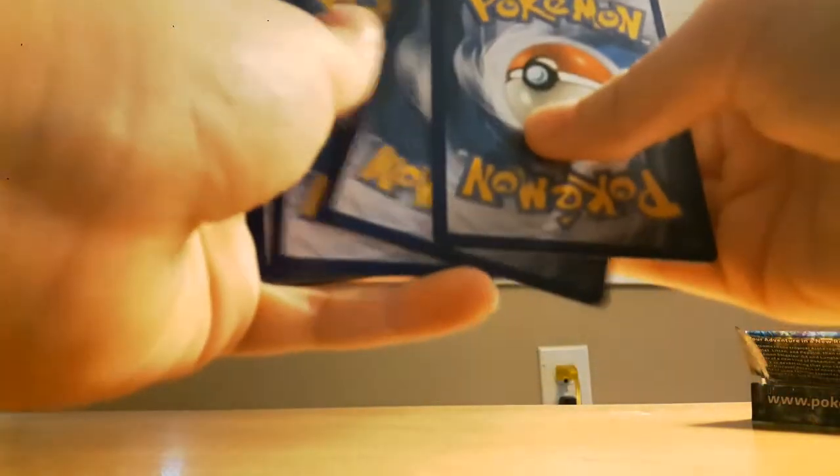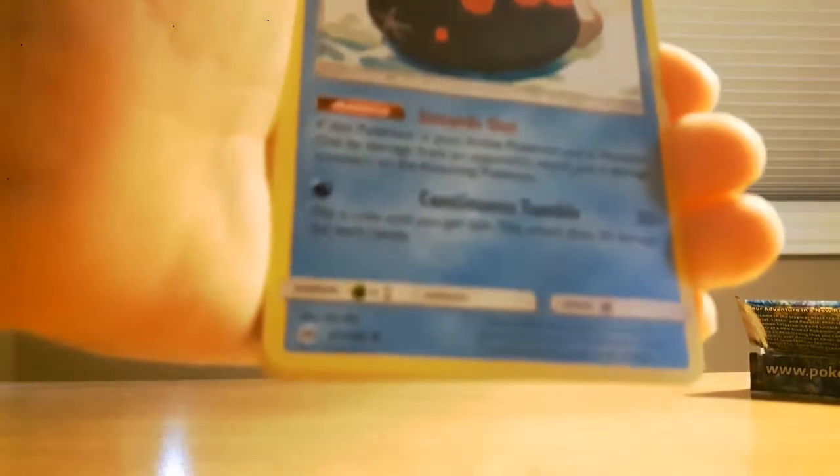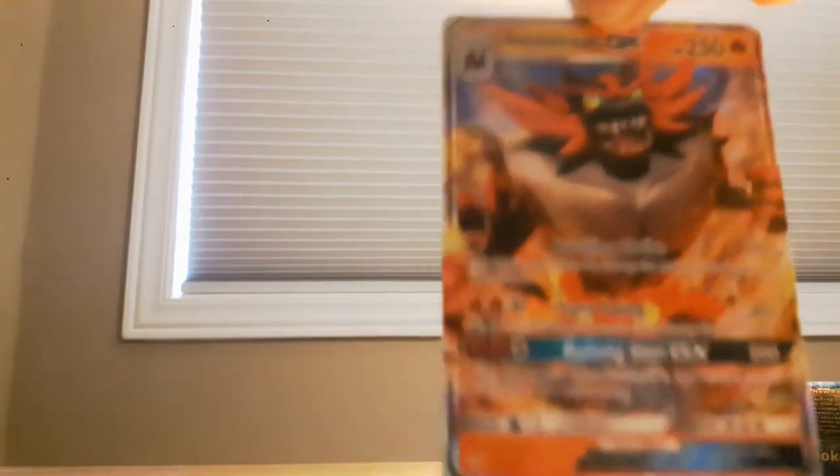Here's the code for you guys. It's Sun and Moon, so it's four from the back. Cards: Fighting Energy, Pyukumuku — I don't know if that's how you pronounce it — Double Colorless Energy, Granbull, Litten, Torkoal, Yungoose, Rowlet, Cosmog, Reverse Caterpie, and an Incineroar GX! I actually don't have this card yet, so that's pretty cool.